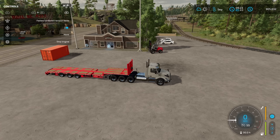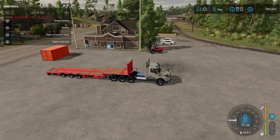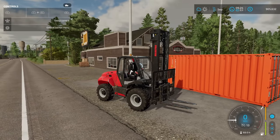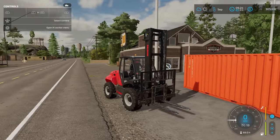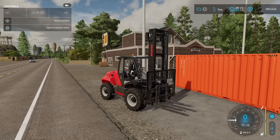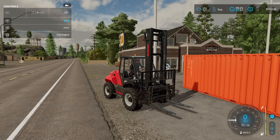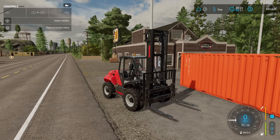We're going to leave this short right here because we've only got the 20-footer today. Here we've got the Manitou that comes as part of the map — you don't own it, you don't lease it, it's just already over there at the southern sawmill to be able to load and unload things. But we're going to be able to use it here at the store to load this container onto the flatbed. One thing I want to do is widen out my forks here to give me a little bit more stability.